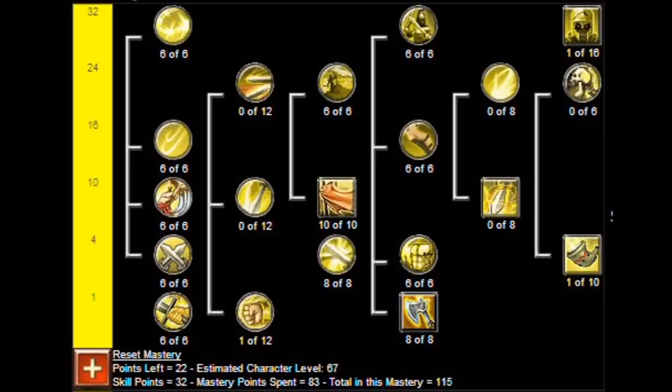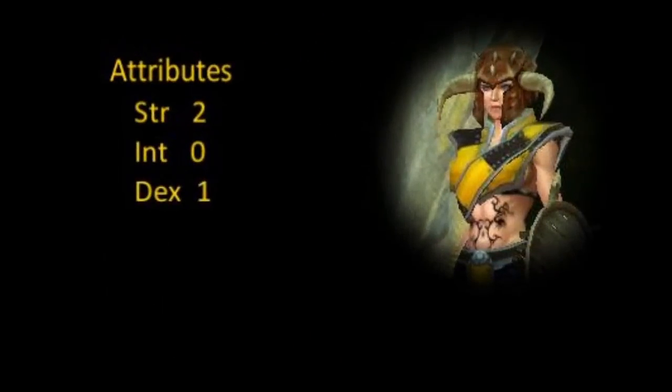And that's really it — that's Champion for you. The stats are quite straightforward: since Champion is melee-oriented, go with the basic melee setup — mostly Strength, at a ratio of two points in Strength to every one point in Dexterity. You don't really need Intelligence because you're not dealing elemental damage. If you're running out of energy, a few points in Energy always help. Hope that was helpful — bye!